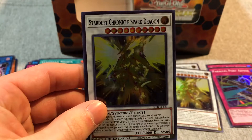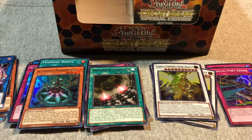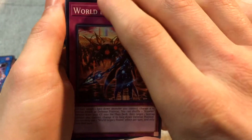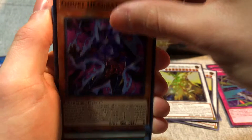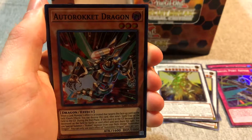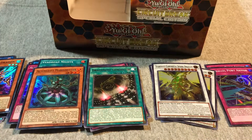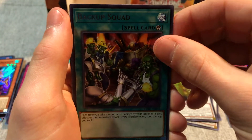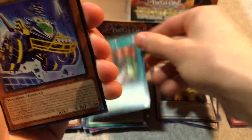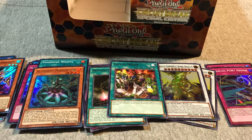Blackout Gardener, Stardust Chronicle Spark Dragon, and Auro Rocket Dragon. There we go! Backup Squad. Alright, now I only need one more of him.